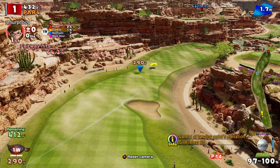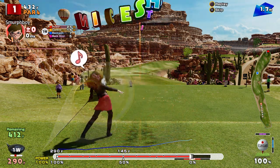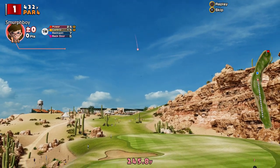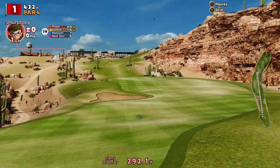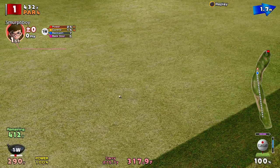So, first hole. I think I did alright on this last time. Good tee shot should lead to a good second shot, should lead to a putt. Let's see how we get on. Oh, don't run out — there you go. The slope helped me out a bit there.